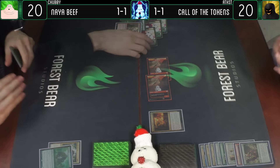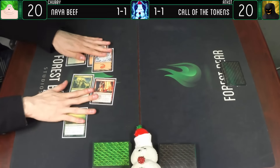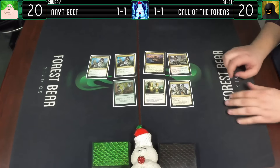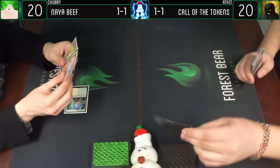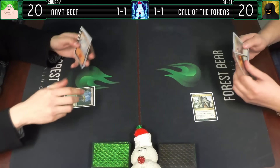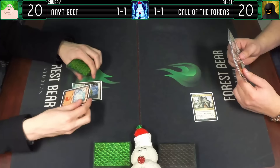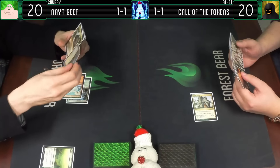Game three. Some pretty fun stuff. I'm going to lead with a Selesnya Guildgate, pass the turn - and no, I don't have three this time. I'm going to lead with a Jungle Shrine - yours is better. Untap, draw a card. You know what was kind of upsetting? The fact that they didn't have Maze's End - the card that was like all the Guildgates. Why was that not in this? You could totally draft that deck. Snow-Covered Mountain and we'll go for some Exploration - drawing a card. Selesnya Guildgate, go ahead.